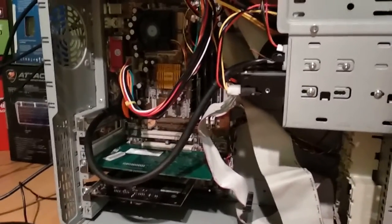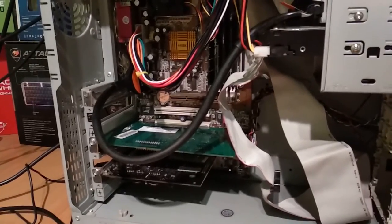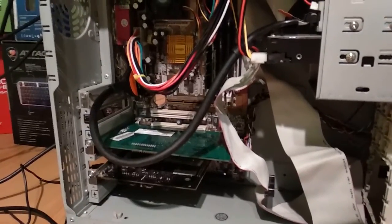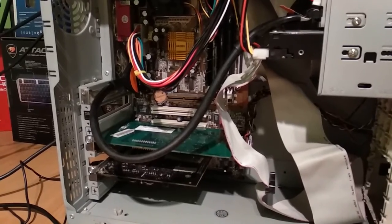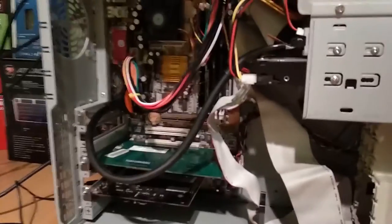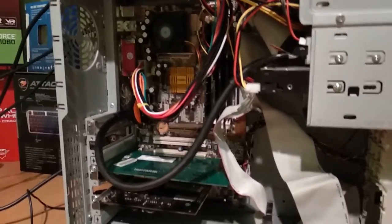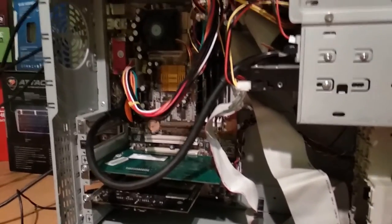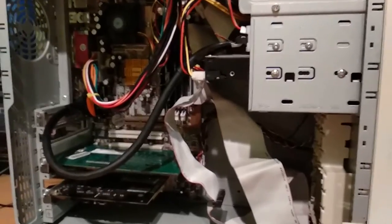Hey guys, Zoltan here. In this video we will test the Voodoo Banshee 16MB version again. We've already seen this card performing with the Pentium MMX 233, and this time we're using the 600MHz Pentium 3 machine. This time we can avoid all the bottlenecks basically, and it's still the PCI card. Let's quickly jump to the 3DMark test results.